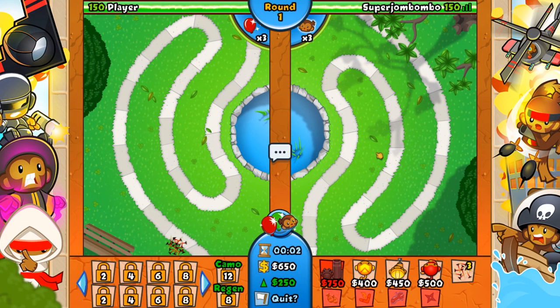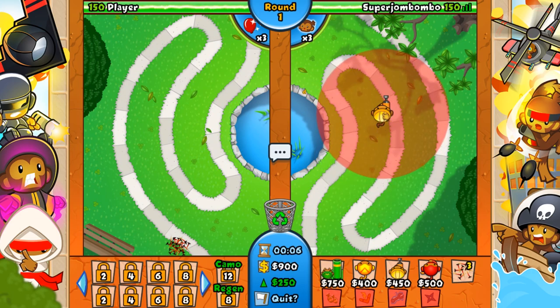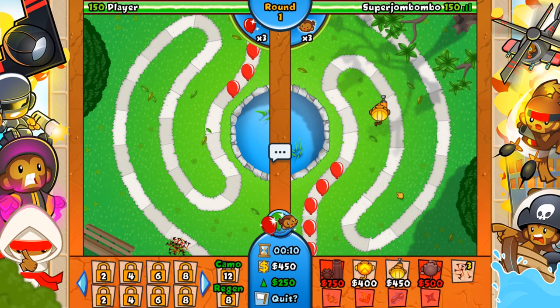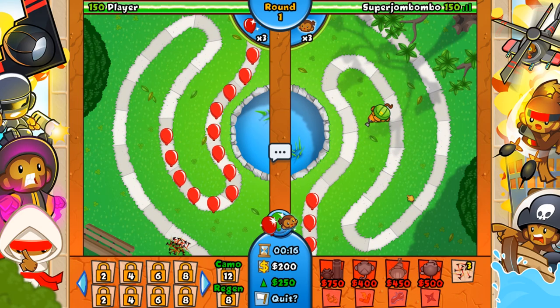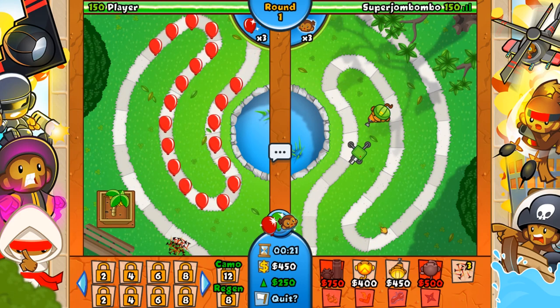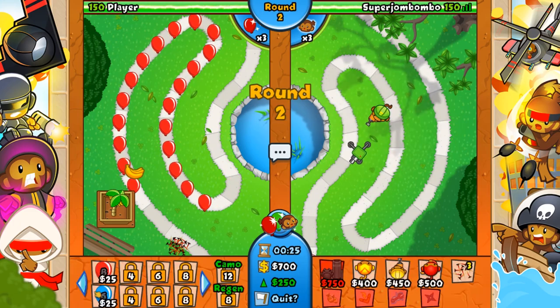Ninjas are pretty good for beginning, middle, and end. So just to make you guys understand exactly what I'm going for here: my basic plan is to get a 2-3 Mortar, which is going to be a full Camo Detection Mortar with Bernie's stuff. Somewhere — it doesn't really matter where he is — but I'm going to aim him right here. And then I'm going to try to get a Boomerang going.